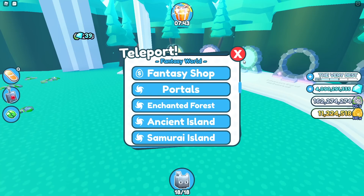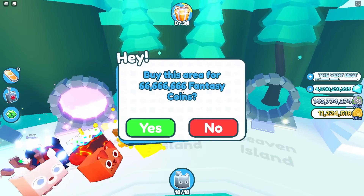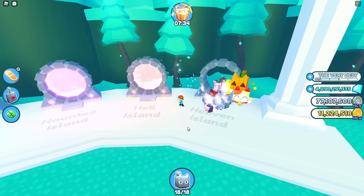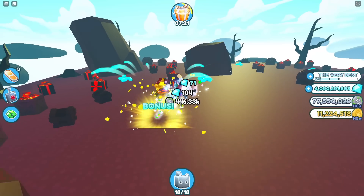Now let's go unlock some more areas in the fantasy world. Let's unlock Haunted Island — I could buy that. Heaven Island? Not yet, we can't buy the Heaven Island yet. Oh my gosh, this is perfect! I think we're going to get the tech hoverboard today.